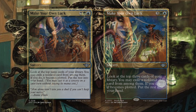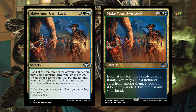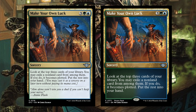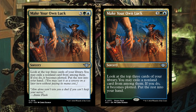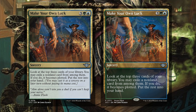Make Your Own Luck — three green blue sorcery. Look at the top three cards of your library; you may exile a non-land card from among them, if you do it becomes plotted. Put the rest into your hand. You're paying quite a bit to cast this, but plotted cards are already paid for — you cast them for free on a later turn. I could see this being great in a big creature Simic deck. For small creature or spell slinger decks, it's probably not as powerful.